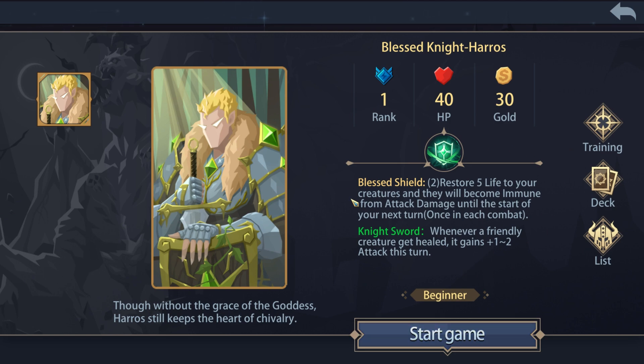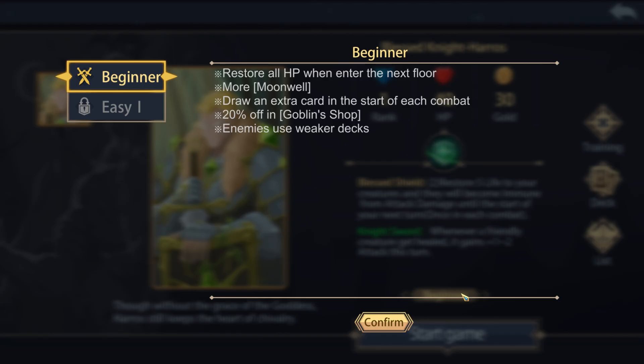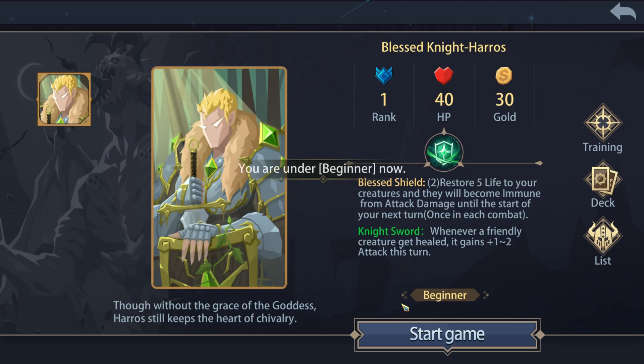This one - the Blessed Knight hero. His ability is: restore five life to your creatures and they become immune from attack damage until the start of your next turn when sent to combat. Whenever a friendly creature gets healed, it gains plus one or two attack this turn. There are obviously different skills.